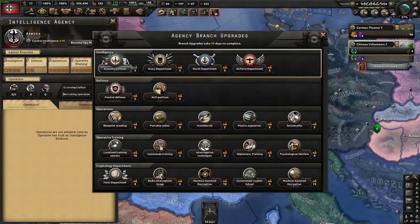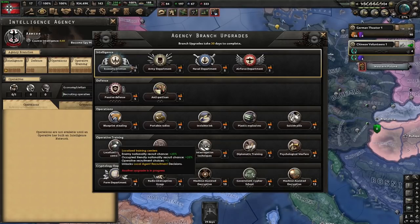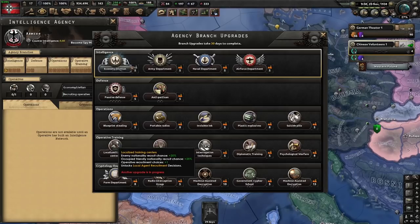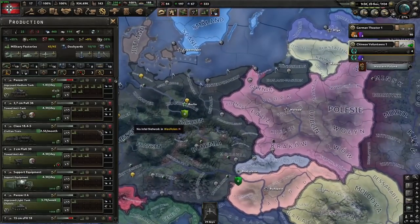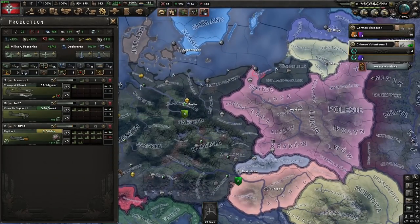For agency upgrades, we're going to do the four intelligences across the top, all four defense. Suicide pills and interrogation techniques are useful. Localized training centers are necessary for spying on the USSR, which we're going to do — you need a collaboration government in the Soviet Union, otherwise you're going to basically have to march to Vladivostok to capitulate them. Then we might start doing a couple of decryption upgrades. Don't do cryptology until you're about to go to war — the earlier you do it, the more time they have to decrypt you. With the factories we just got, I'll put them on tanks. We will need to up our air force size a little bit soon, but for now it's fine.